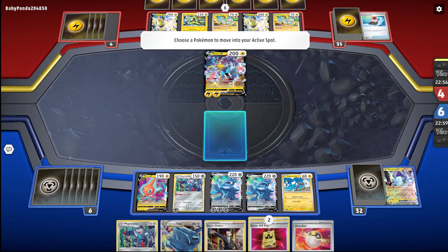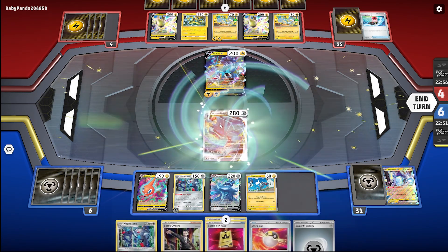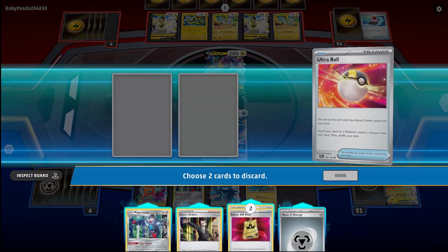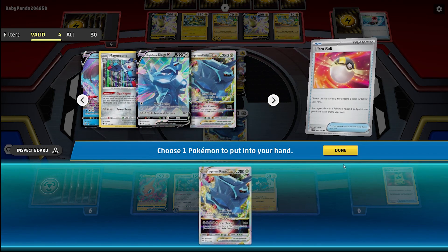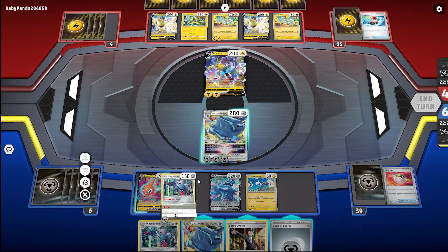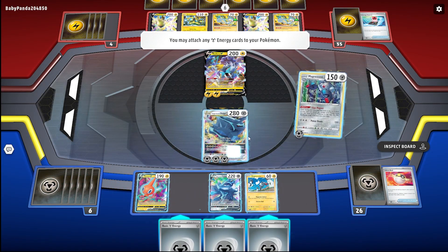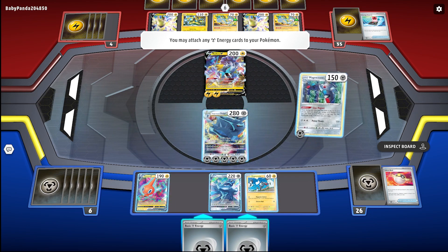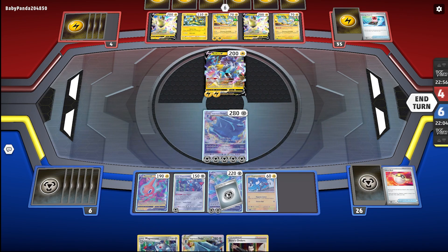He's going to take two. I can discard my two Battle VIP Passes. Metal energy, nice! So I'll V-Star this, then Ultra Ball — discard my two Battle VIP Passes — find myself another Dialga V-Star. Bring it up, then Giga Magnet — find myself four energies. Good good good good. I'll put one here, so four, five — that's more than enough. I'll put two here, that gets shuffled, and I'll put another one there.